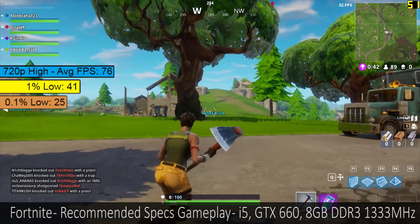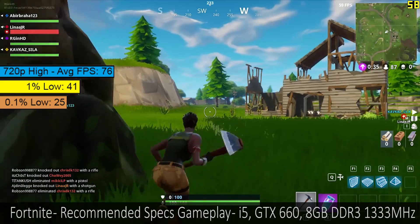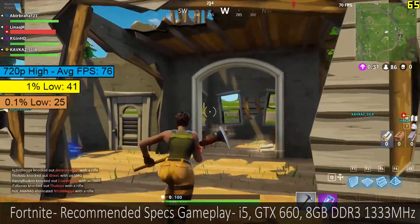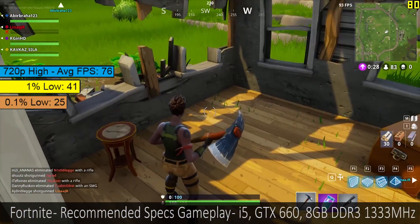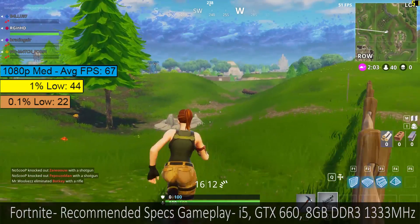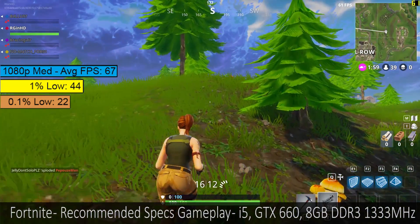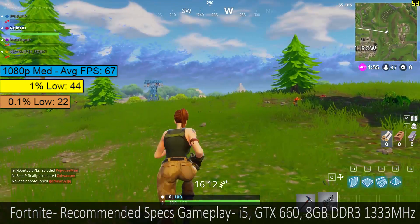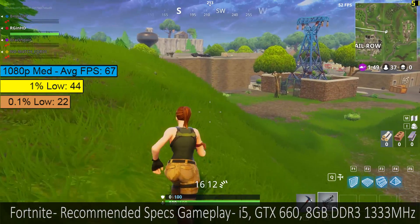At 720p, high settings were probably the best bet. Epic would cause a few more frame drops, but at high we saw a 70fps-plus average during the gameplay period. There were a few spells of stutter though, just worth pointing out. At 1080p, medium was the ideal setting for me with 67fps on average. This will drop in busier town areas, but with so much open space in the game our older hardware has room to breathe. There will be some stutter though, and the percentile figures were similar to that of the 720p results.